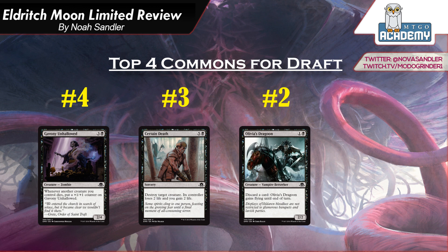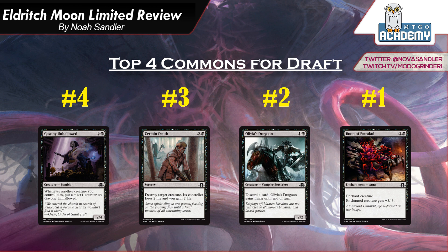The number 1 black common is Boon of Emrakul. It's 2 and a black, an aura — enchanted creature gets plus 3, minus 3. This card is not insane. It's 3 mana, you get to kill a 3-toughness creature, so it's good, but you do it at sorcery speed and you're not going to get a 2-for-1 off this card. It's just a solid 1-for-1 for getting rid of solid creatures. This is a format with some very large creatures, and this doesn't touch them. One good thing is it's an enchantment, and there are some good Delirium cards in this set, so this lets you get an enchantment into the graveyard pretty easily. It's also splashable, so I don't expect these to go very late. In the Madness deck you'll want to take Olivia's Dragoon over it, but in any other black deck, yeah — it's 1-for-1 removal that costs 3 mana, so a good card.